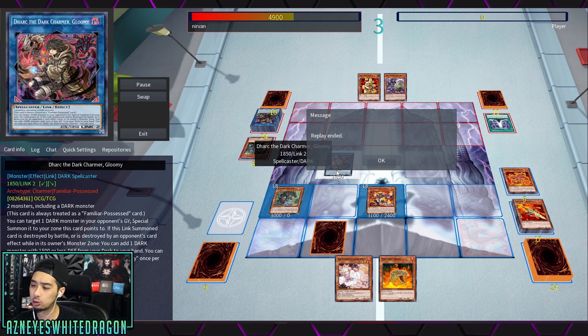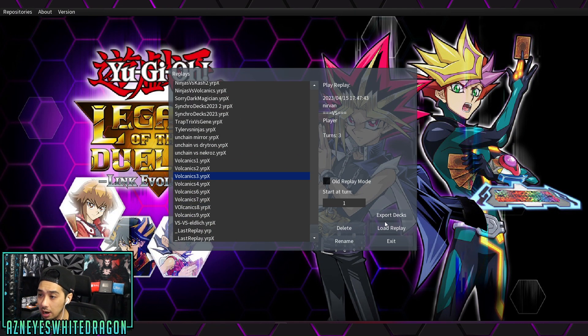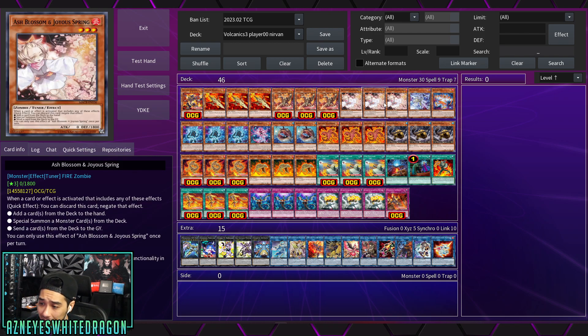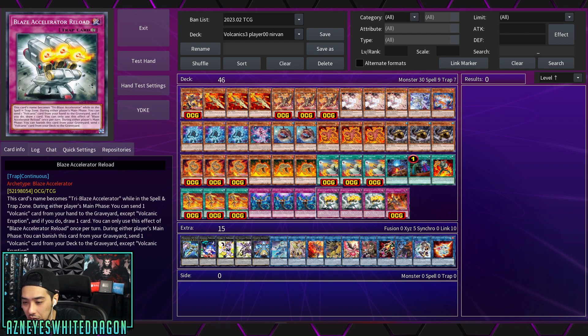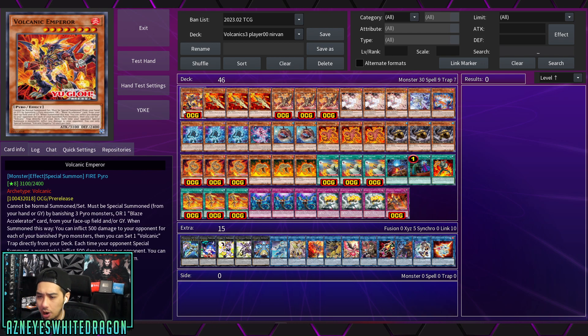I'll give you guys two different builds in case you want to try them, and there is another Cyber variant I've seen. Shout out to Nirvon for the first build you just watched and to Star for the other one. There's not really anything I need to mention that I haven't mentioned from the deck, but I did want to try a build - it might not have a lot of synergy but if you could potentially go for Flare Metal Dragon plus the new boss monster. The new boss monster is super easy to get out.